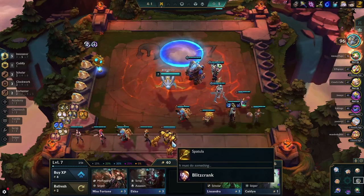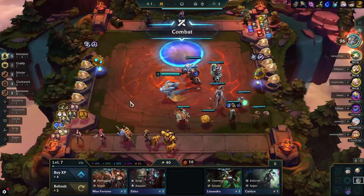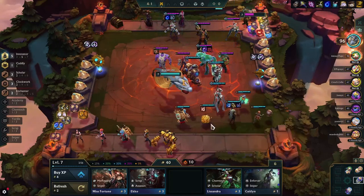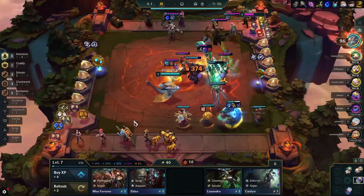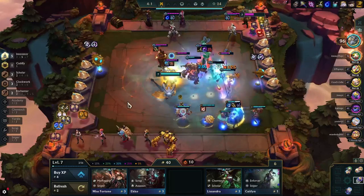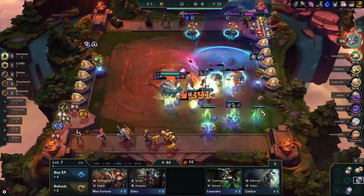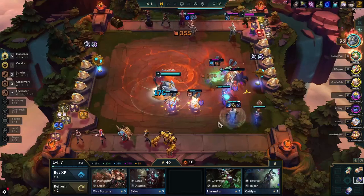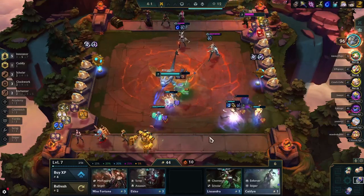Here we are after Wolves. We got Janna to 2-star, and we also got this Yuumi here which is nice — we put it in over the Ezreal. We got the free score. Yuumi is kind of nice, and we put in Orianna as another assist. I wanted to send over the spatula to my mate but it was too late, so I do it next turn. We make the Zeke's here to support our Jhin a little more.